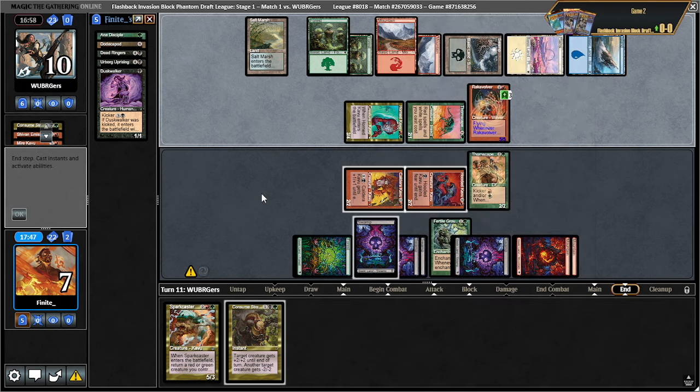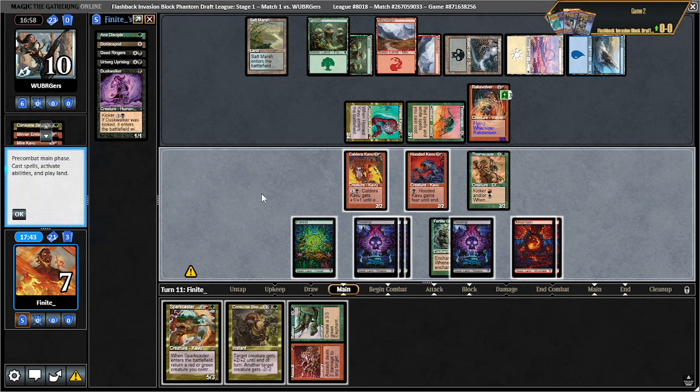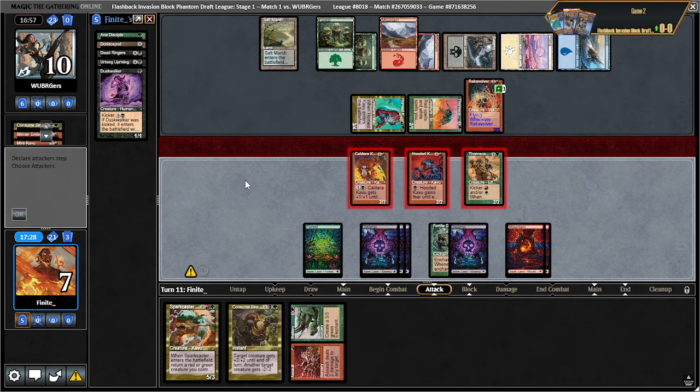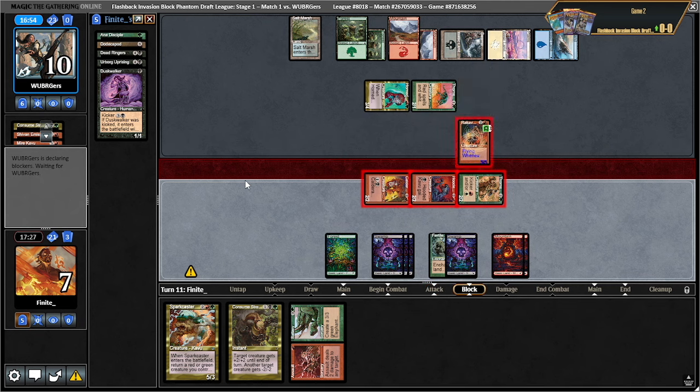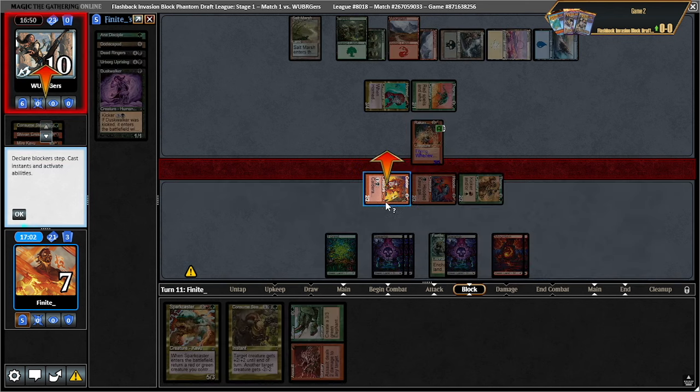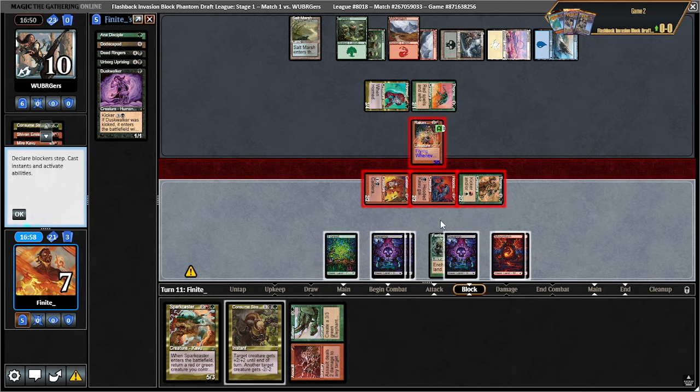Flying and pseudo lifelink. Do I somehow have lethal here? I give this fear, give it plus two — no. Okay we just do this. You have to block. Now do I have lethal? We can minus two this so they gain no life, and with eight mana: black-green-red to consume strength killing this, pumping this, then two pumps — two, four, six, eight, ten. That's lethal.